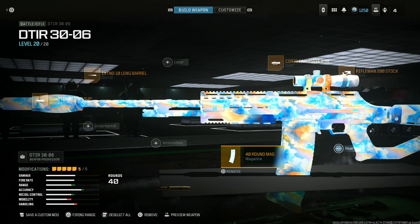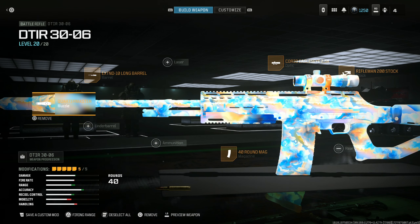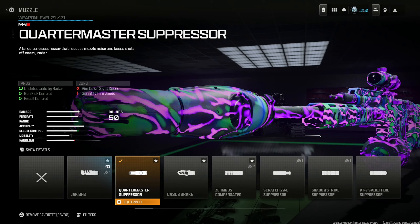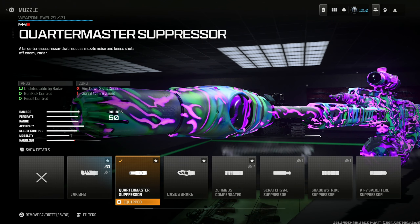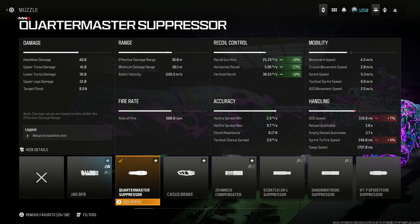I want to show an alternative if you're not a fan of a slower firing weapon like the DTIR. The STG-44 is back and it is so powerful. Throw in the Quartermaster Suppressor to keep you off the minimap for gun kick control and recoil control at the cost of aim down sight speed and sprint to fire speed. You get 10% recoil gun kick, 23% horizontal, and 10% vertical.